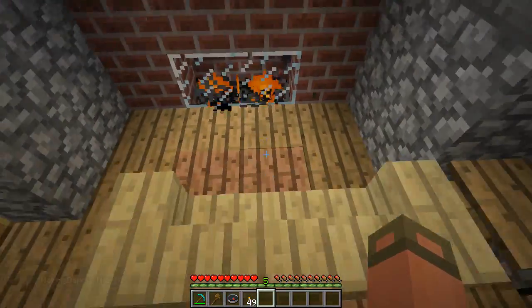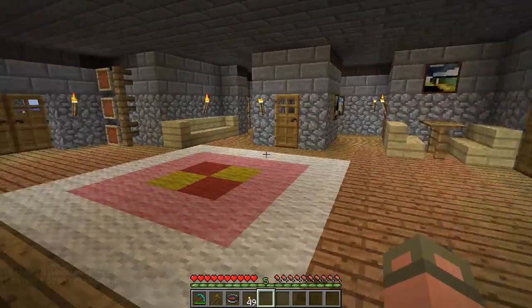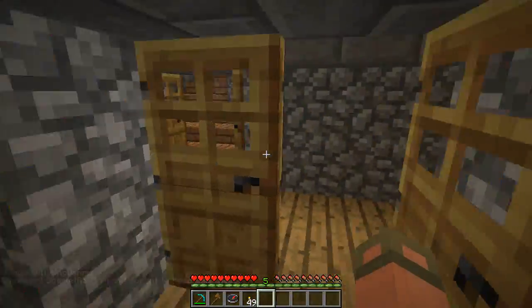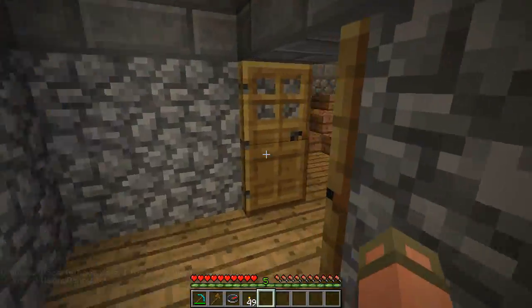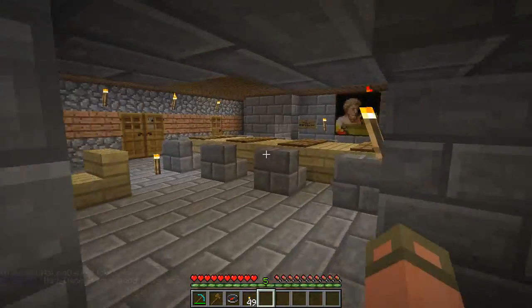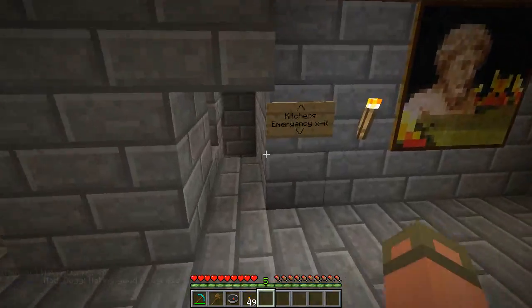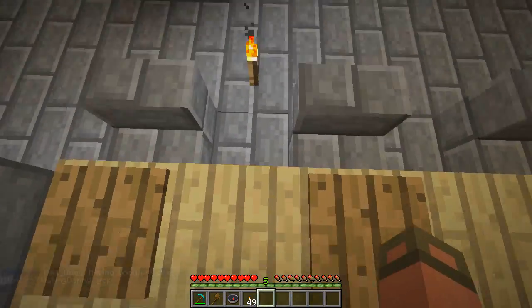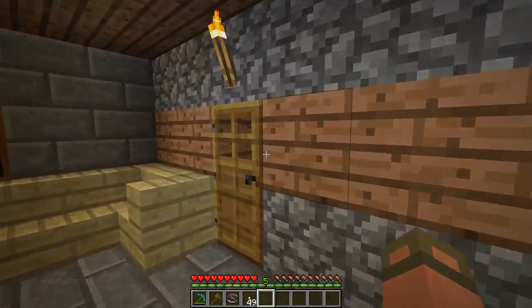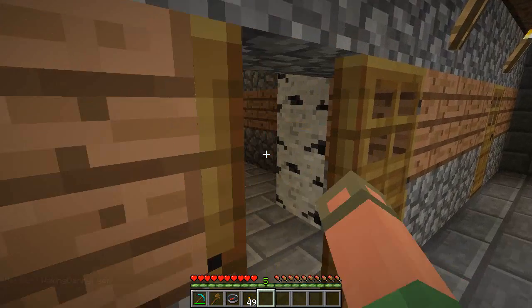I thought this was going to be a kitchen but it turned out to be like a couch area. Maybe the bedrooms are upstairs. Here's the dining hall with their wooden plates.